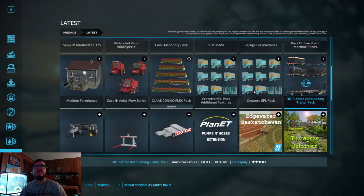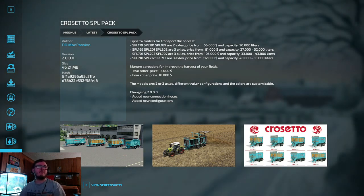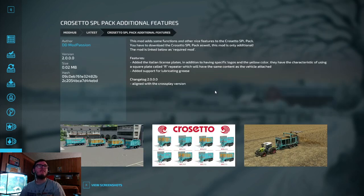The Cross Settle SPL Pack — this is also an update. They added new connection hoses and new configurations. Additional features aligned with the crossplay version.